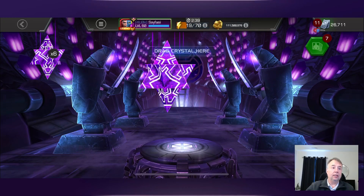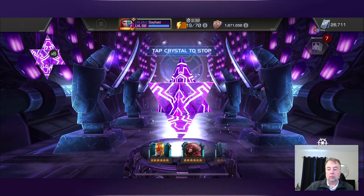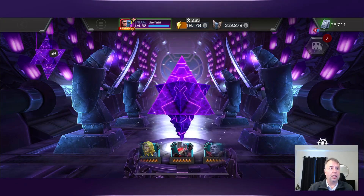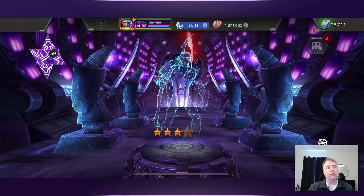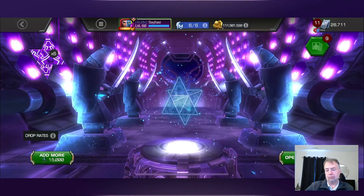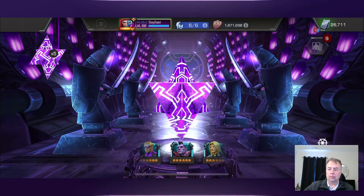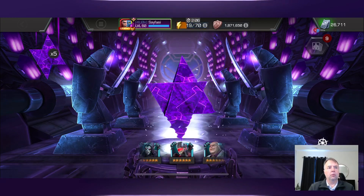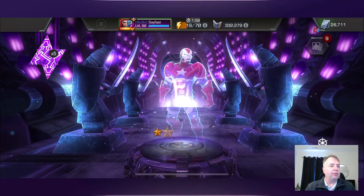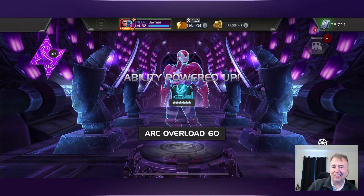Next one is another Electra - really don't need her, but she's awakened so I guess that was nice. We may do a pop five the way our luck is going just to see if we can change it up. Twenty more sigs on Vox - I don't know if he needs high sig, I haven't done a whole lot of research on him. If this next one is not good we're going to do a pop five. Yep, we're doing a pop five.